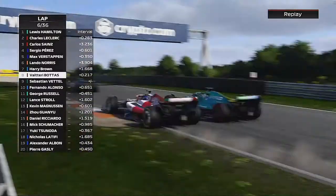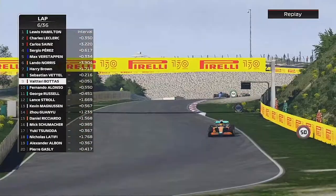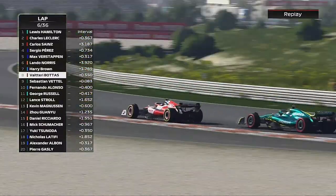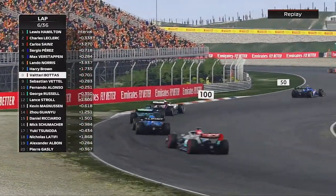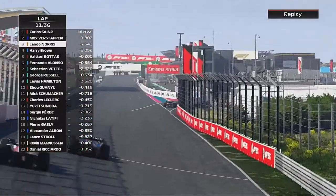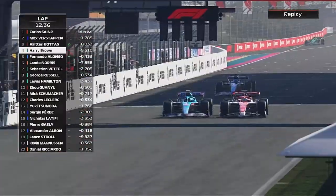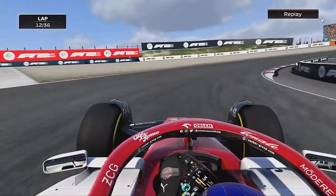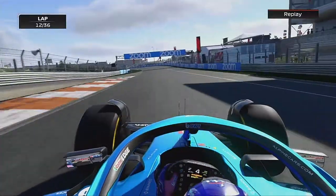Vettel tries to hang on to Bottas. Can he hang on? Bottas goes round the outside and is brave enough to keep his foot in — Vettel has to give up that place, losing two positions. Then on lap 11, Lando Norris comes into the pits to make his one and only stop, going on the soft as early as possible. Now Bottas tries to go round our outside, but we're not having any of it and we've forced him wide off the track.